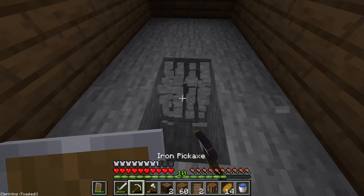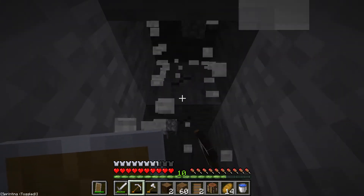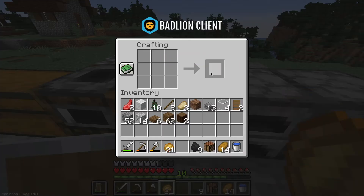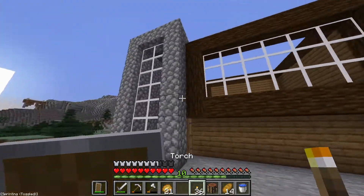I'll make the underground bit where it goes down. This is going along well. I'm going to get some torches real quick — I don't have any coal so I'm going to have to use wood. I'll just make all of these into torches.